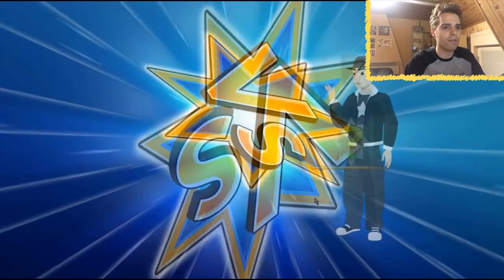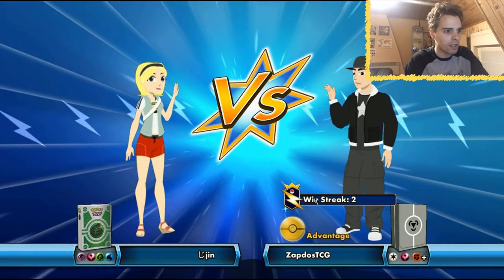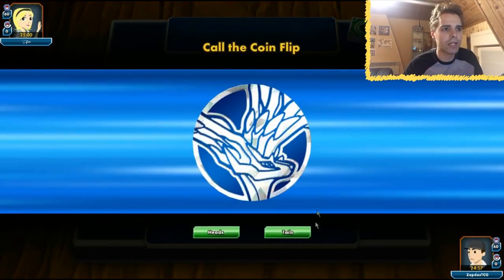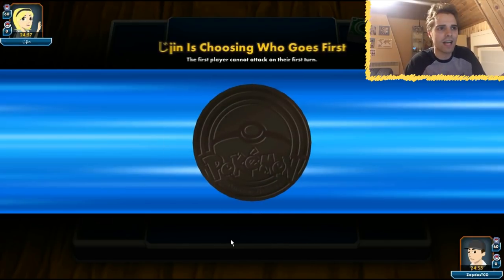Let's see what we're going to face here — it's going to be Fairy. The CGI Ninetales. The good news is both Ninetales are weak to metal, so our Alolan Dugtrio can shine here. The bad thing is that Alolan Ninetales does snipe a little bit, so we'll have to wait and see how this turns out.